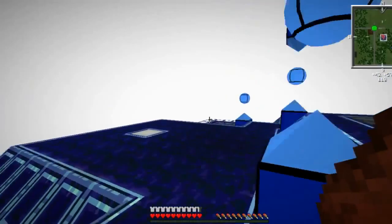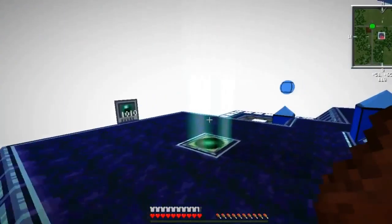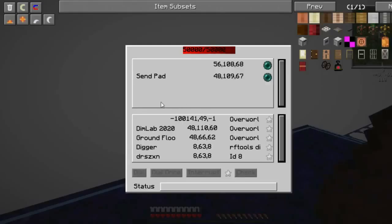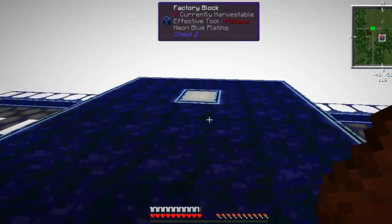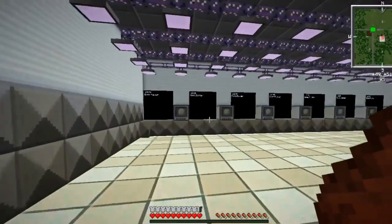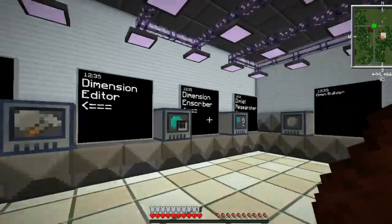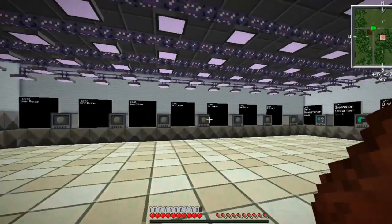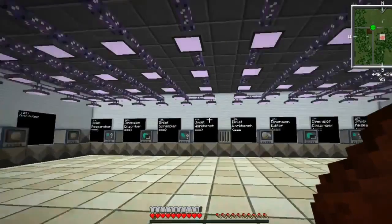There's a portal here - we could probably pop in and see who it is. Each one of these pads goes back downstairs, but each one is basically going to take you to different locations. I want to have them marked. We've got the send pad and a different one, and it looks like there are a few different areas. Downstairs is the dimension construction room - the builders are all open, the dimlet researchers, scramblers, workbench, everything's there.